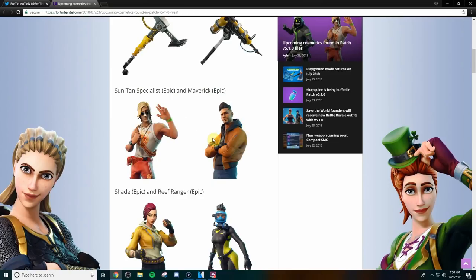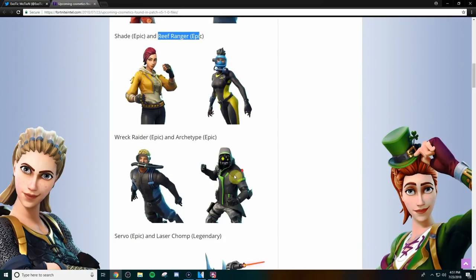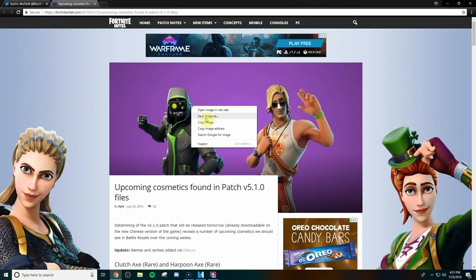I think the reason we're getting new faces is because the portal is open, so we're starting to see real-world people added to the game — guys that look like people we'd see in today's everyday world. We have the Shade, which is epic rarity, and the Reef Ranger, and then the Wreck Raider and the Archetype. I don't care for these two real-world skins, but the Archetype is definitely not from the real world — that one stands out.